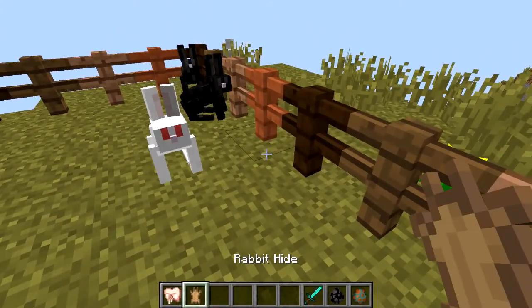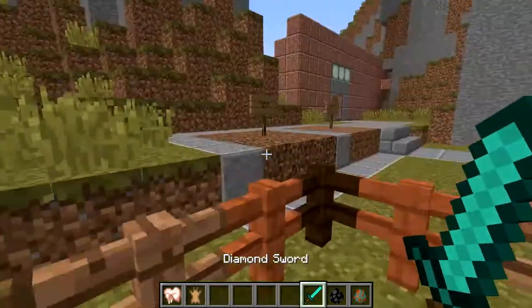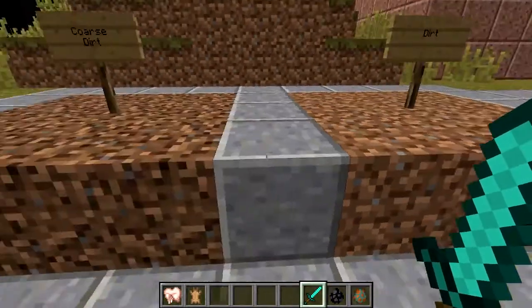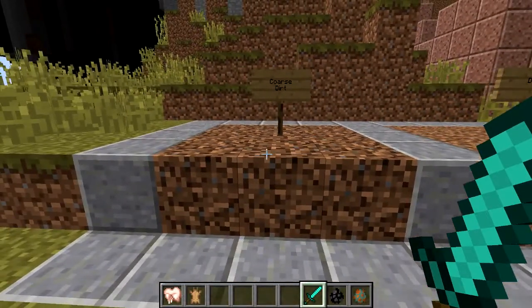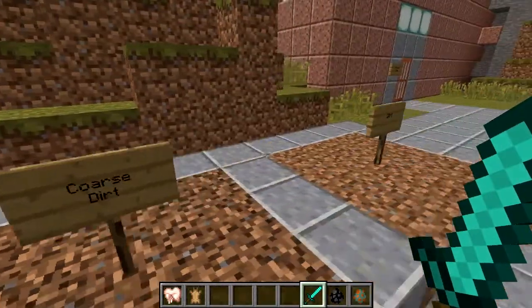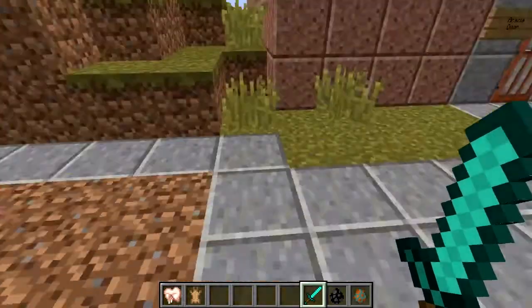As you can see, we got a rabbit hide and raw rabbit. Aside from that, we also have two different kinds of dirt now. There's the normal dirt right here, and then the slightly different dirt is coarse dirt. On coarse dirt, grass cannot grow. So I guess it's just a good way of being able to keep grass from growing if you want to, other than having to put stone around.